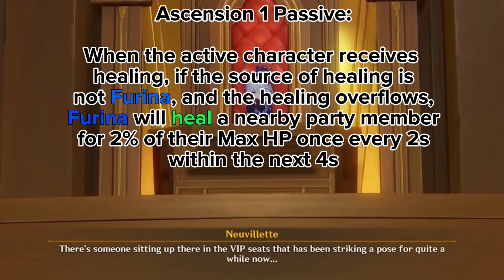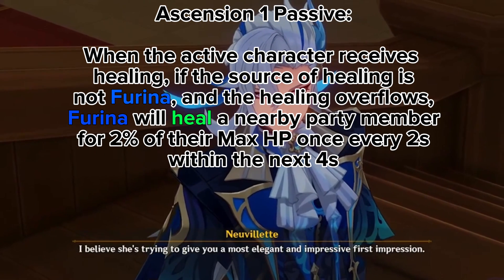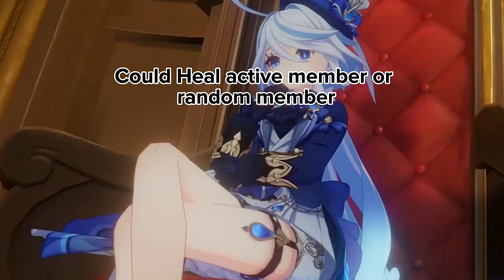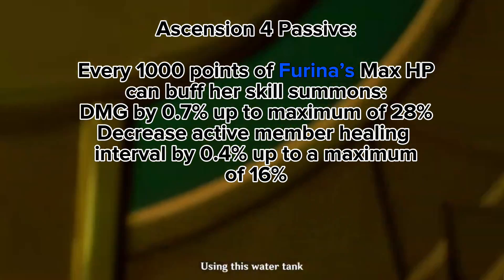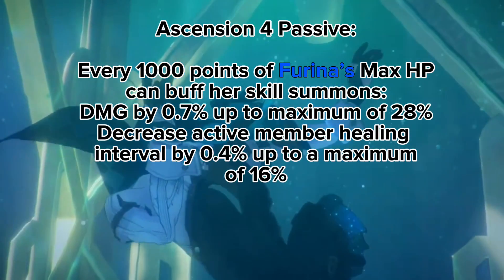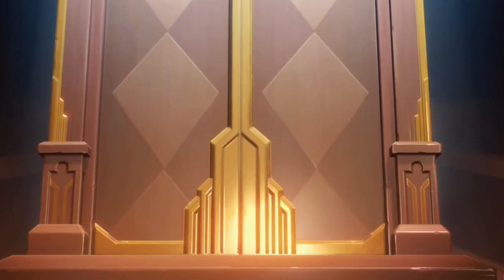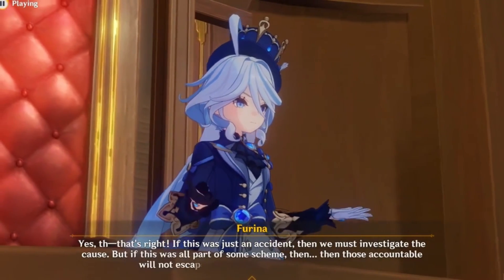The Ascension 1 passive: when the active character receives healing from a source other than Farina and it overflows, Farina heals a nearby party member for 2% of their max HP once every 2 seconds for the next 4 seconds. It only heals one nearby party member — not all — though it's unclear if that's random or only the active character. The Ascension 4 passive: every 1,000 points of Farina's max HP buffs her skill summons' damage by 0.7% up to 28%, and decreases the active character's healing interval by 0.4% up to 16%. This makes her best artifact set the Golden Troupe set to maximize skill damage. With the damage percent she's accumulating, it's generally better to run an HP goblet over a Hydro damage goblet — though a high-rolled Hydro damage goblet could still be better.